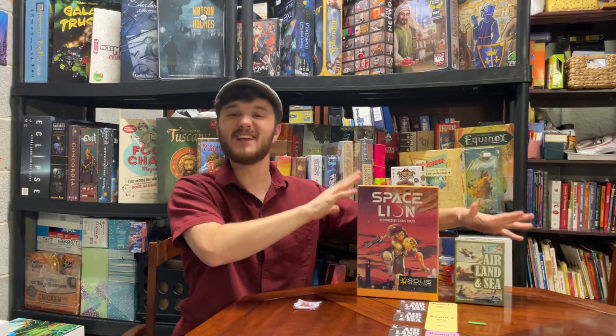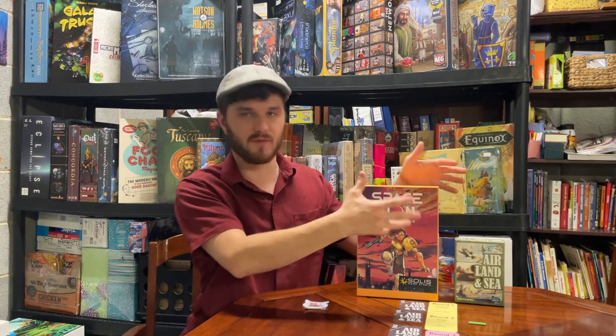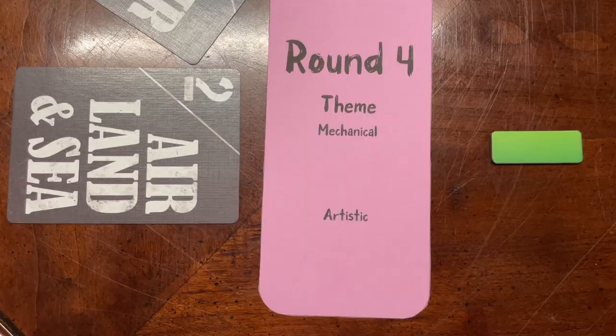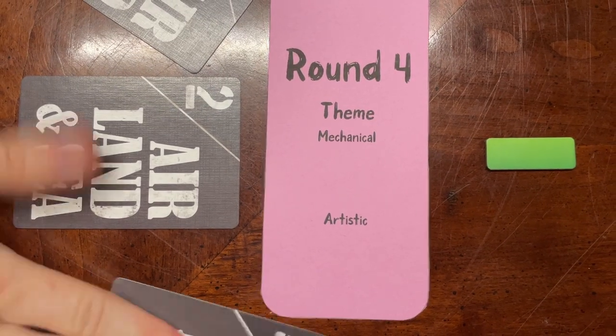Round four — Mechanical Theme: Space Lion and Air Land and Sea tie. These two tie because they both really capture what they set out to capture. They're not perfect at it, not stupendous, but they genuinely do capture the feeling of fighting a war or fighting a battle with overpowered heroes — whichever theme they're going for respectively. A tie was the only logical outcome here.